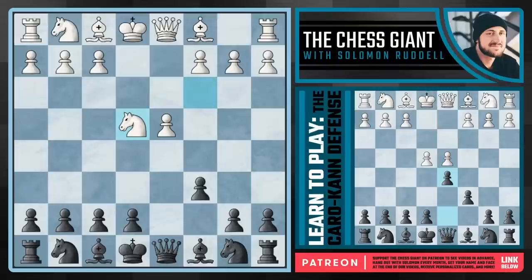Taking on e4 and then playing Bf5 — this is the main move. If you like this move, go for it. There's a ton of master and grandmaster players that rock with Bf5, but I personally never liked it. In fact, this exact variation is why I quit the Caro-Kann back in my tournament days, because I can't tell you how many times I would see this idea of Ng3, kicking my bishop back.